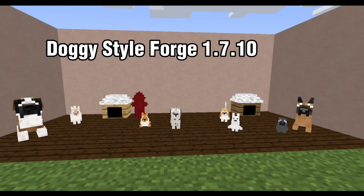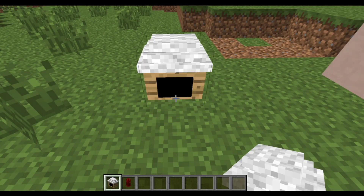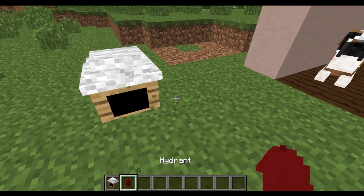Doggy Style Mod adds different dog breeds with unique AIs. They can be tamed by feeding them bones, pretty much like a wolf but with a style. It also adds dog houses and a hydrant.